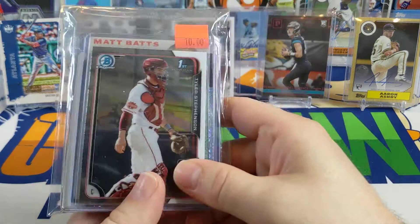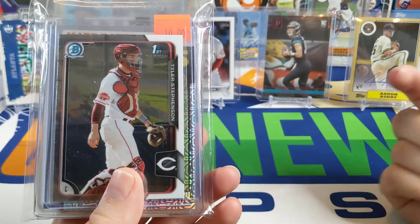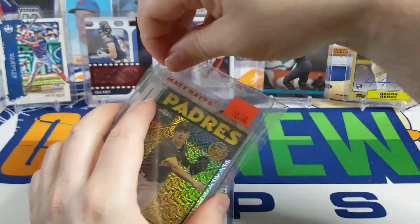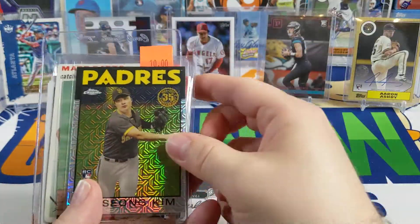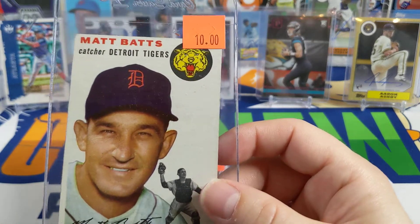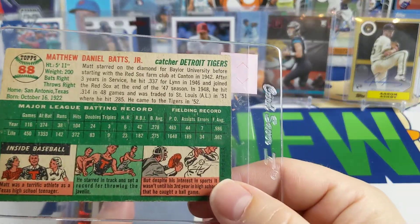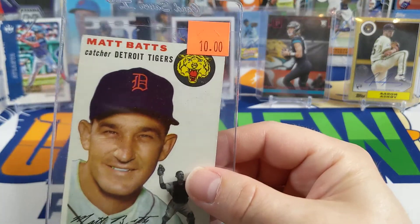Saturday was International Trading Card Day for Topps, so I went to a couple of local card shops. I found a Tyler Stevenson box, but I went for Chrome first. I also picked up some Ha-Seong Kim — good and fun player to watch. I was looking through boxes of '52s, '53s, and '54s and I saw this card: Matt Bats. I just thought that was a really cool name. Sounds like he actually did pretty well in his career. Sweet card with the old Detroit Tigers symbol — interesting how the 'D' hasn't changed much, though the tiger itself has changed over the years.